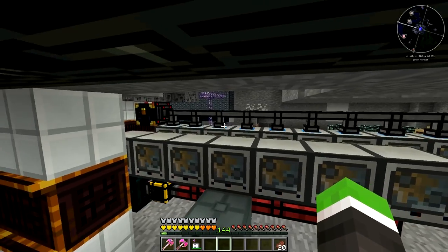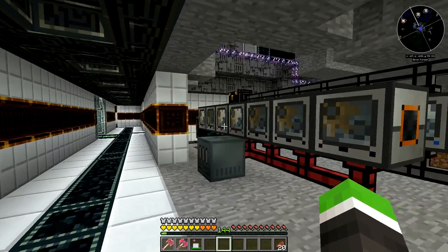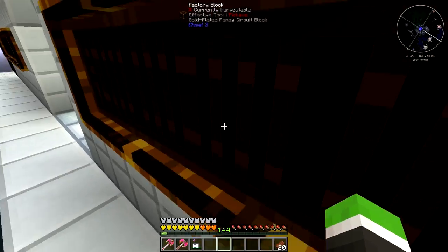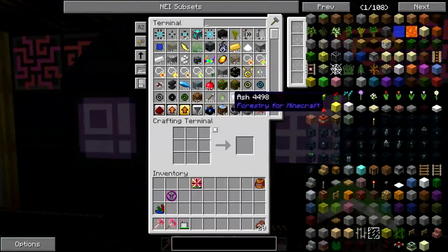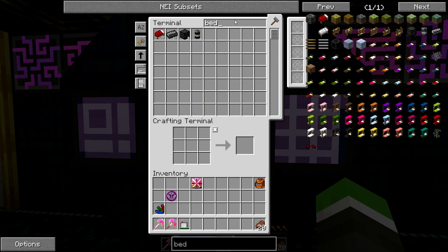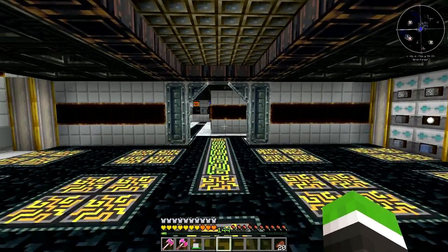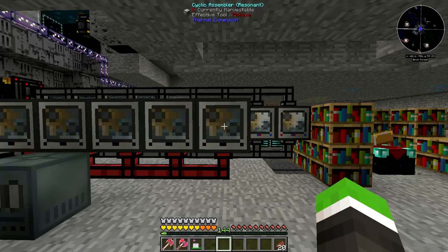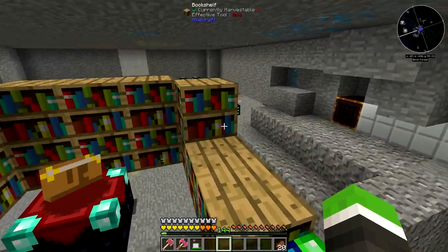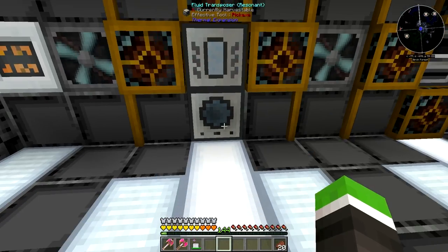This is the cobblestone processing machine. It's just temporary for now, but it's making compressed cobblestone. I can show you how much I've got — it's been smelted into bedrockium, so we've got five bedrockium blocks and a lot of bedrockium ingots. It's producing quite a lot of compressed cobblestone, so this machine is actually very good.